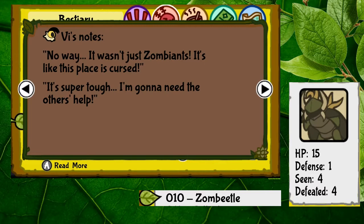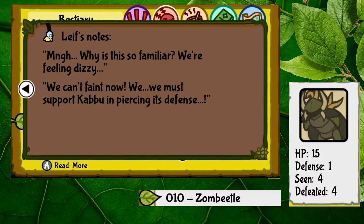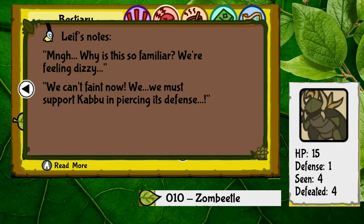No way! It wasn't just zombie ants — it's like this place is cursed! It's super tough. I'm gonna need the others' help! Why is this so familiar? We're feeling dizzy — we can't faint now. We must support Kabu in piercing its defense!